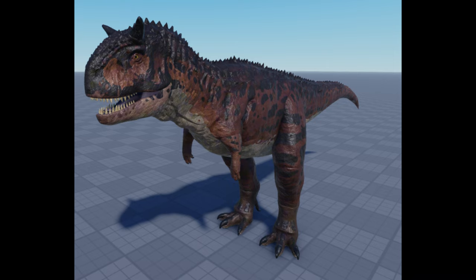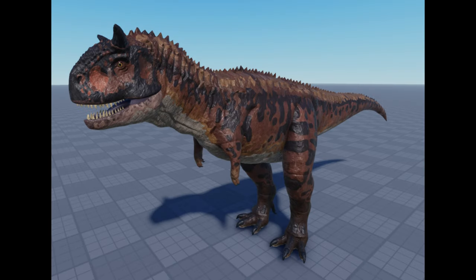So introducing Carnotaurus. Carno is one of the best dinosaurs in Jurassic World, and as you can see over here, they made a model for their Carnotaurus. This is what the male looks like and this is what the female looks like. We can see the differences between the male and the female — the female has a brighter skin than the male, and we can see the spikes on the dorsal part of the Carnotaurus, which tells us that this one is a female.